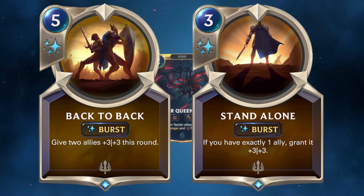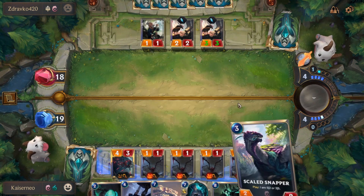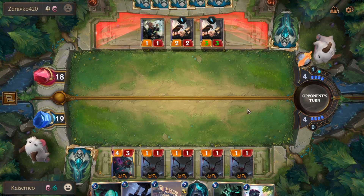Leveling up Zed will give spells like Ghost and Prismatic Barrier to his clones. As for spells and followers that benefit Lucian's ability, look to play cards like Silent Shadowsear, Single Combat, and Judgment for Death Triggers, as well as the buff spells for both Lucian himself and Senna, Sentinel of Light.